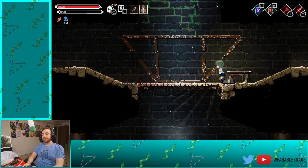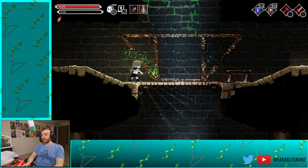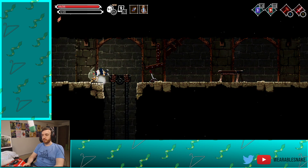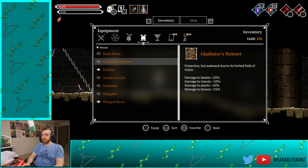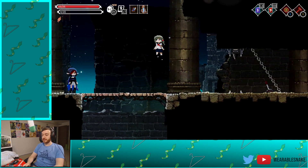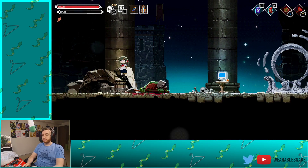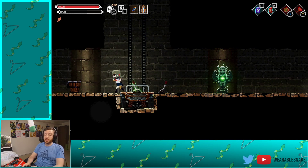I wonder if slimes can be poisoned. I like how it just has a green aura of terror. I'm tempted to use the shield a lot now because it seems very, very good. We will be the plunger knight, stinking up all our enemies. What are they going to do about it, really?